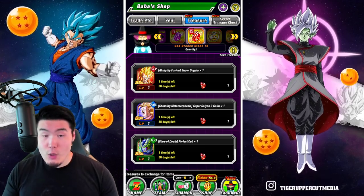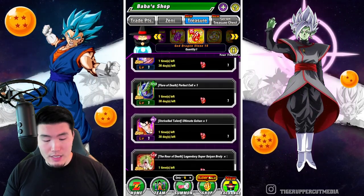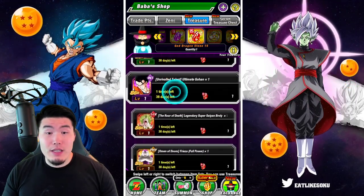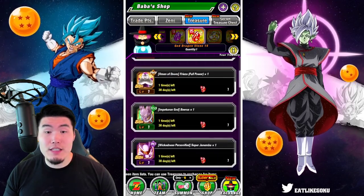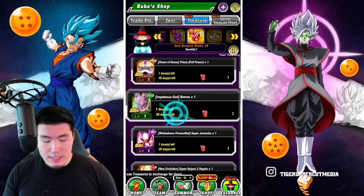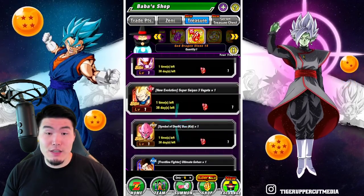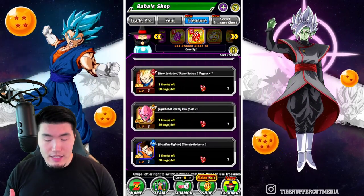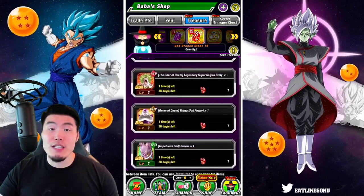We have the Dokkan Festival units, which are the STR Gogeta, Super Saiyan 3 Goku, TEQ Perfect Cell, INT Ultimate Gohan, STR Broly, PHY Full Power Frieza, TEQ Beerus, INT Janemba, STR Super Saiyan 3 Vegeta, and PHY Kid Buu. These are your Dokkan Festival exclusive units.